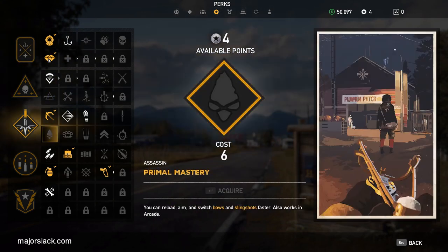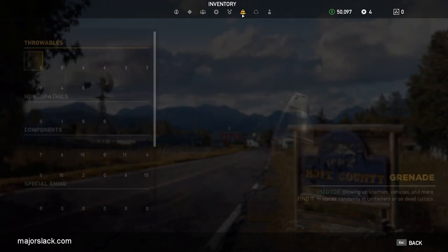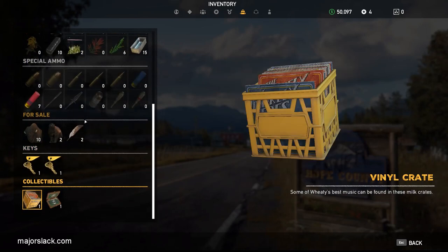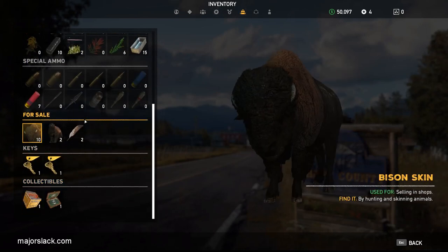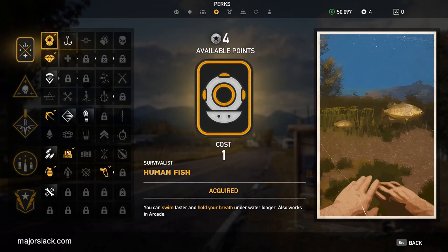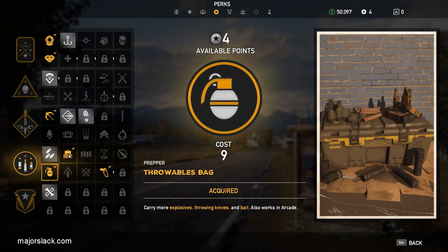Perk number two: by default, the maximum number of skins you can carry in your backpack is five of any animal type. But the Journey Pack perk doubles the amount you can carry, going from five to ten. That's very important if you want to hunt for money.